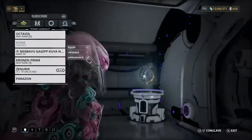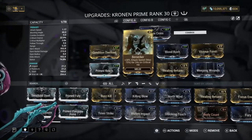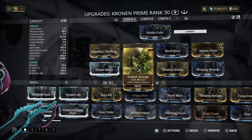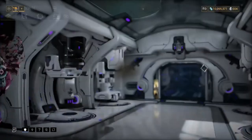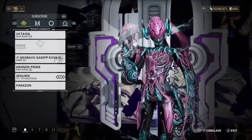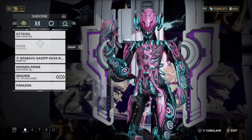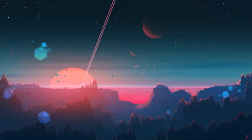For the Cernos Prime, I have Gemini Cross, Condition Overload, Prime Reach, Berserker, Virulent Scourge, Healing Return, Blood Rush, Vicious Frost, and Weeping Wounds. That's basically been it for the build. I normally use the Kuva Nukor and Cernos Prime with my Octavia, but you can use any other weapons you want. Hope you guys enjoyed this video — make sure you drop a like and subscribe, peace out!